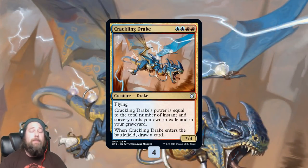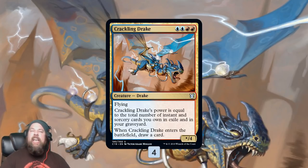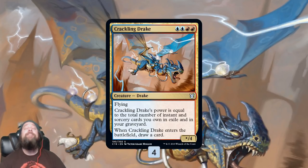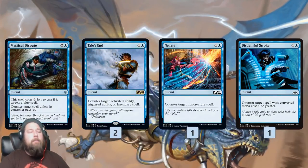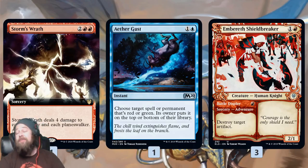Sideboard-wise, the most important card is probably Crackling Drake — our answer to graveyard hate. With our main deck, if our opponent plays something like Leyline of the Void, we are very sad and probably lose. Crackling Drake, on the other hand, doesn't mind our cards going into exile because its power is equal to the number of instants and sorceries in our graveyard or in exile. So if our opponent brings graveyard hate, we bring in Crackling Drake and have a massive flying creature to close out the game. Otherwise, we have counterspells of all varieties, some more removal, and Embereth Shieldbreaker — good against Cat Oven and other artifact decks, and it can get rid of Embercleave, though at sorcery speed.